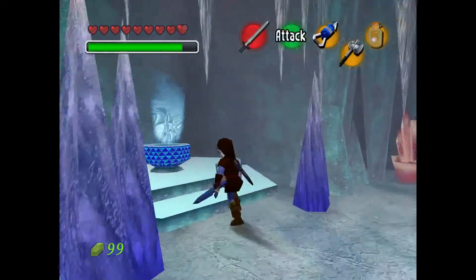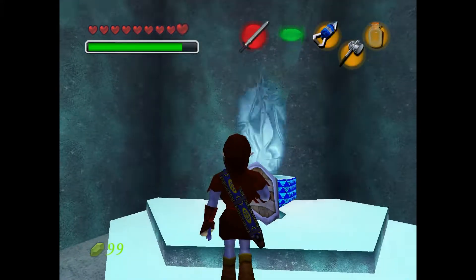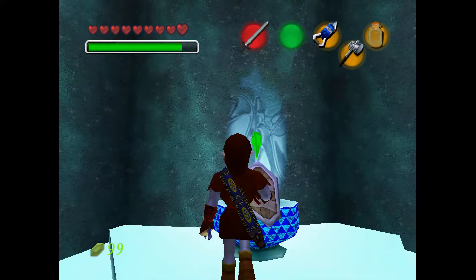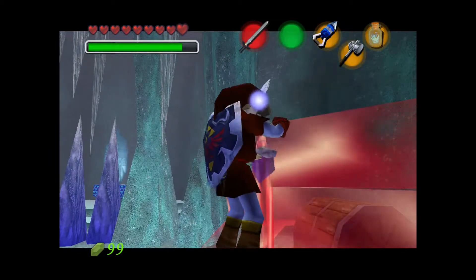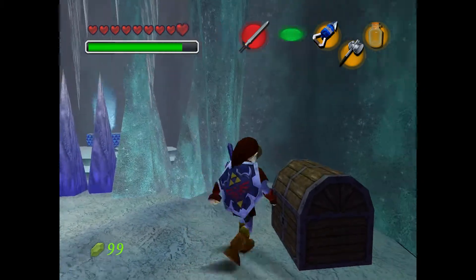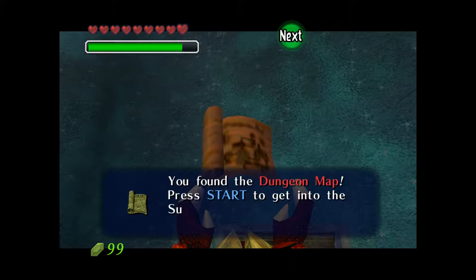We got a chest in there. Now we need to melt that ice, which is what we use the blue flame for. Now, I know I said use bottles for fairies, but you need the bottle for the flame, so just let one of the fairies go. And there we go — fire in a bottle. This is what we're going to be using throughout this mini dungeon. Anything that's red like that, we can melt with the flames. And incidentally, it's what we'll use to free the Zora King.